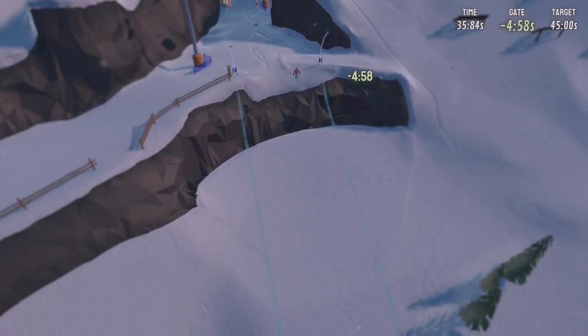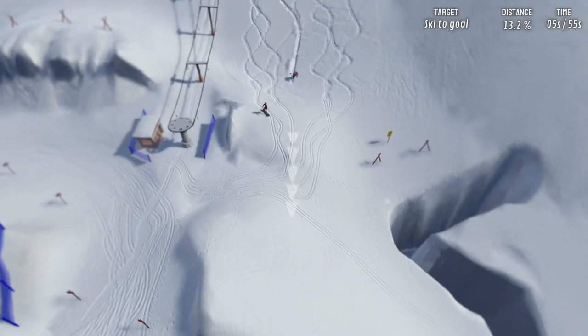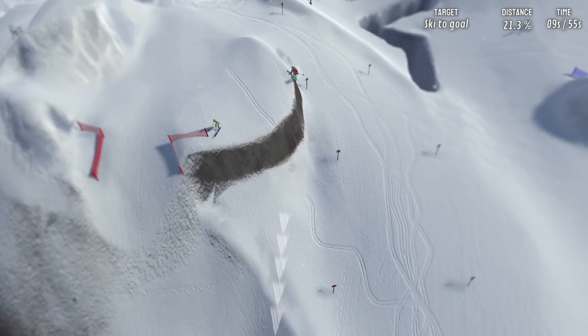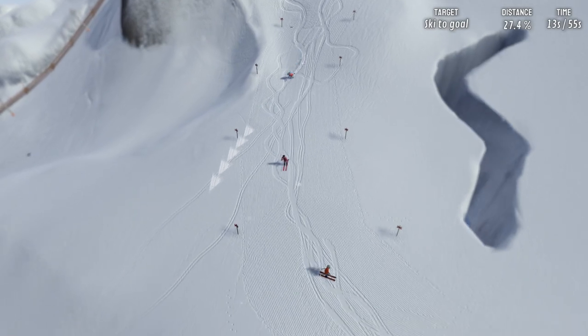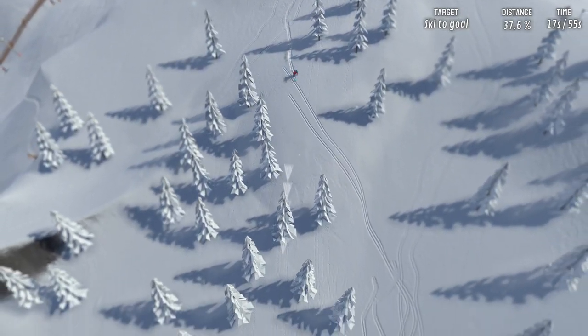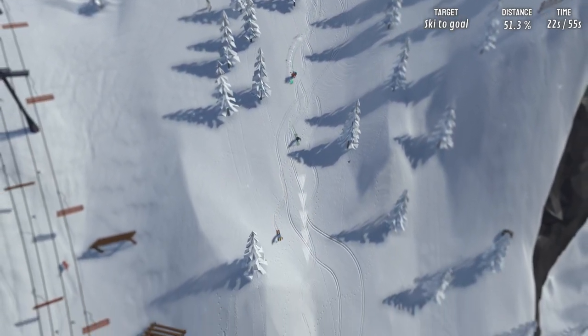Problems are very few. Getting on ski lifts takes a bit of practice — that prompt to press A to jump on occasionally didn't seem to show up for me, and then directing your skier is going to take a little bit of practice when your view is obscured. The menus for the most part are fine, but it took me a little while to learn how to switch between skis and snowboards, as the game has very little in the way of tutorials.